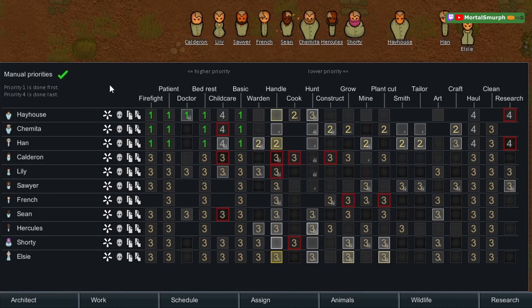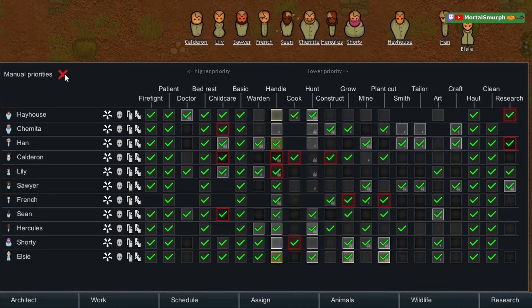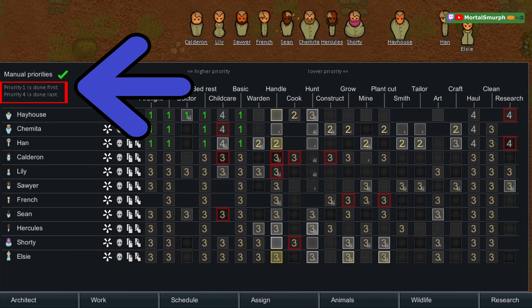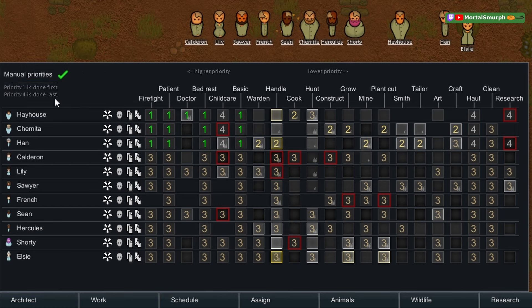With manual priorities enabled, you can switch to numbers. Jobs are always done in order: one is done first, four is done last, and ties are broken left to right — left is higher priority, right is lower priority. The colors on the work tab represent skill level.